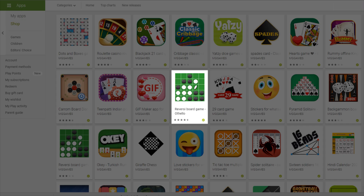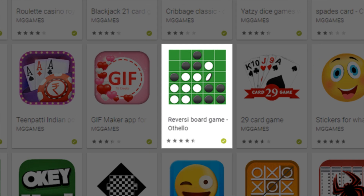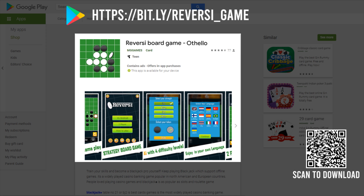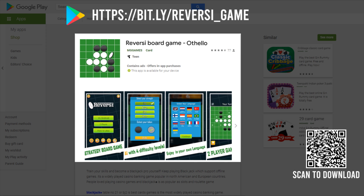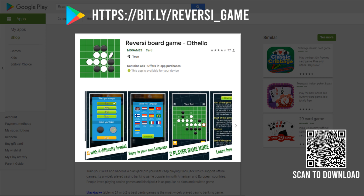You can try the Reversi board game released on the Google Play Store by MG Games. The best part about this game is they have provided an option to play offline. Download the Reversi game from the Play Store — the link has been provided in the description box.